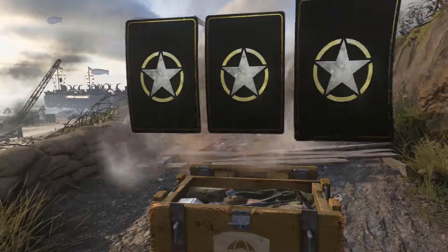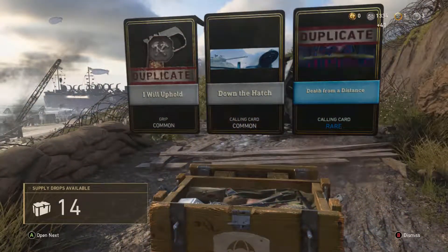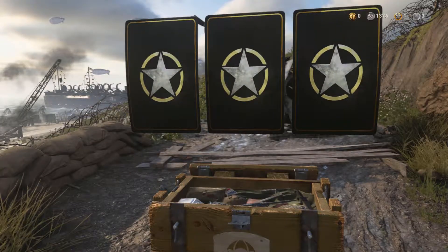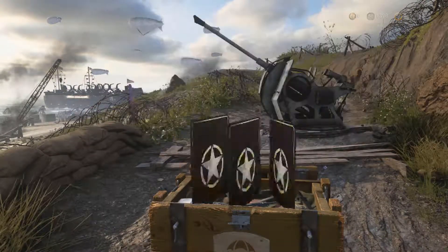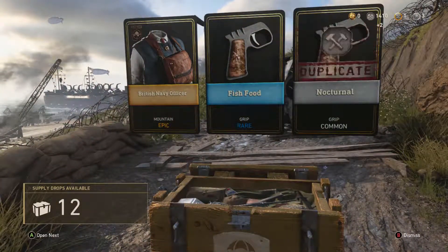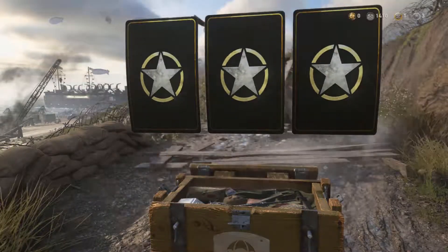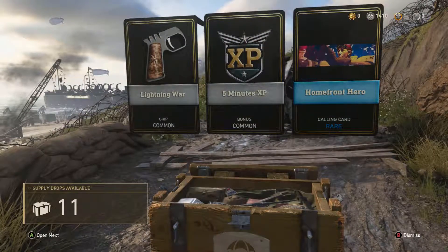15 left of these to go. I Will Uphold, Death from a Distance — both duplicates. Not great. 15 minutes XP, okay thanks. That's all we got. Nice epic British Navy Officer — that's quite nice. Nocturnal and Fish Food. Home Front Hero. Come here — it's alright.